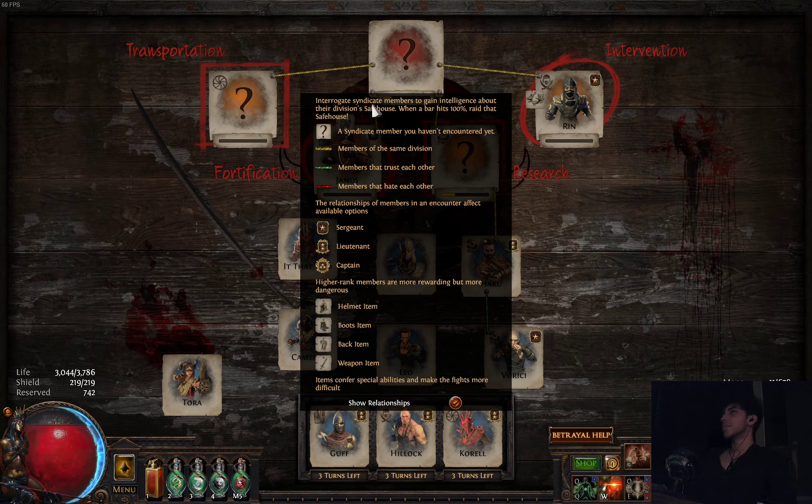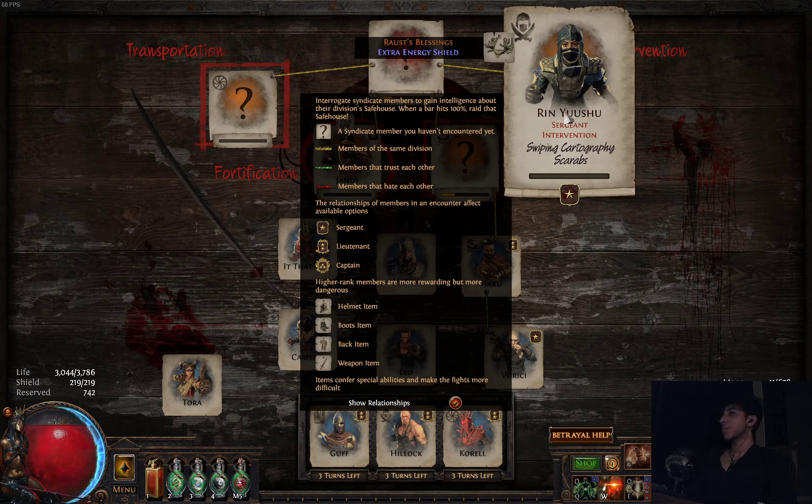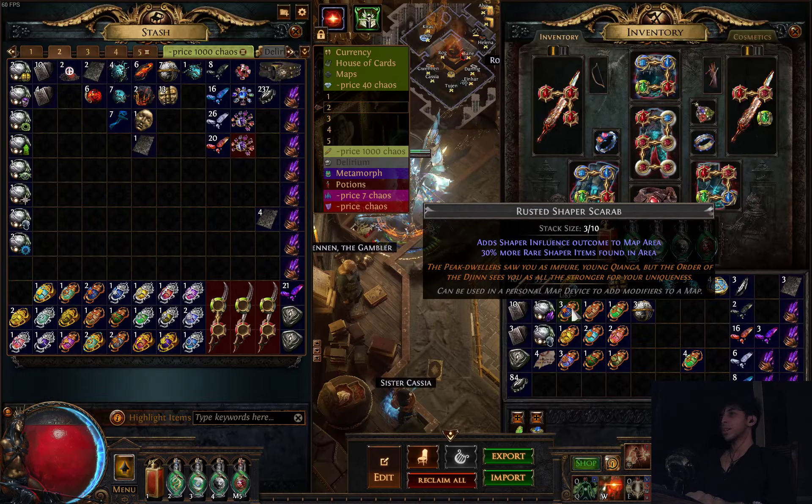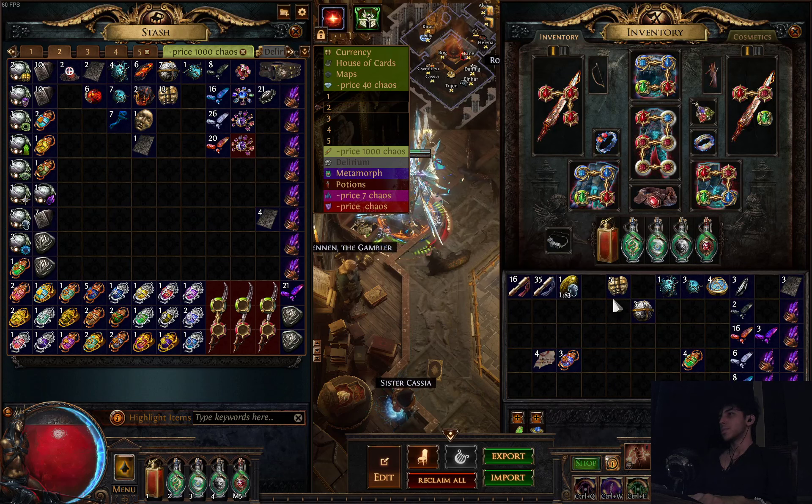So what is this? Integrate syndicate members to gain intelligence about their division's safe house. When a bar hits 100%, raid that safe house. A syndicate member you haven't encountered yet is a question mark. Yellow bar is same division. Green bar is members that trust each other, red bars are members that hate each other. Relationship or members that encounter affects available options. Sergeant, Lieutenant, Captain — these are the ranks. Higher rank members are more rewarding but more dangerous. And these are items — items confer special abilities that make fights more difficult. You don't give a shit about any of this.